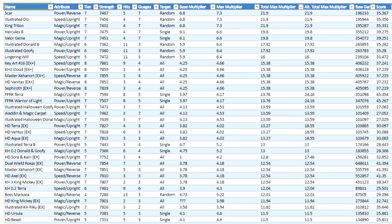His score's not very high because he doesn't really do too much — he only has that high of a score mainly because of his high multiplier. Let's go ahead and compare all the metals in the game by Total Max Multiplier, sorted descending. Scar ends up being among the top, along with Illustrated Diz and King Triton, as expected.